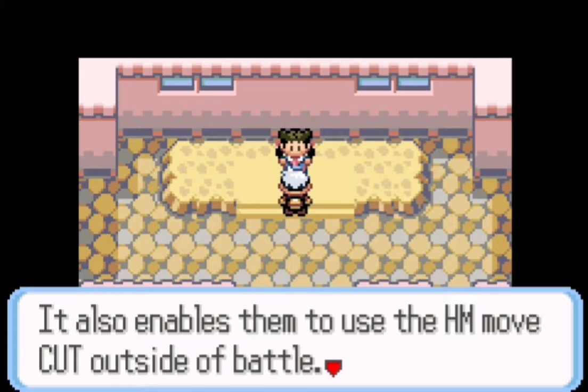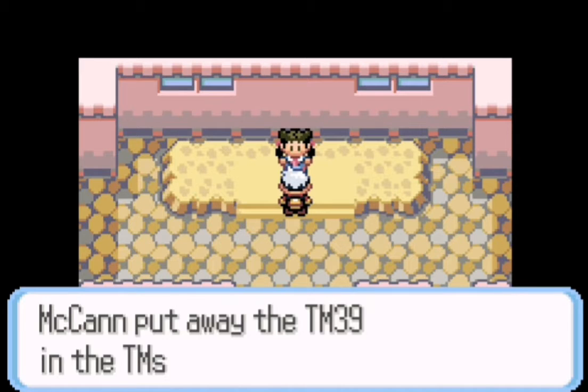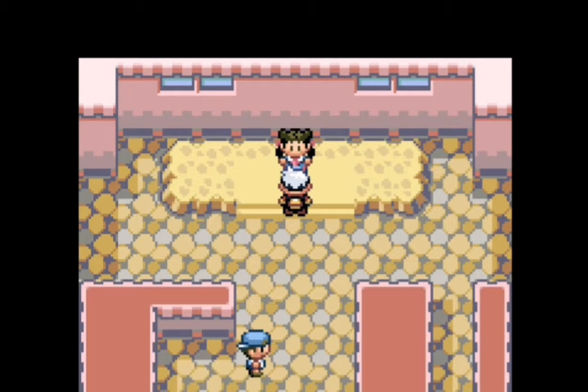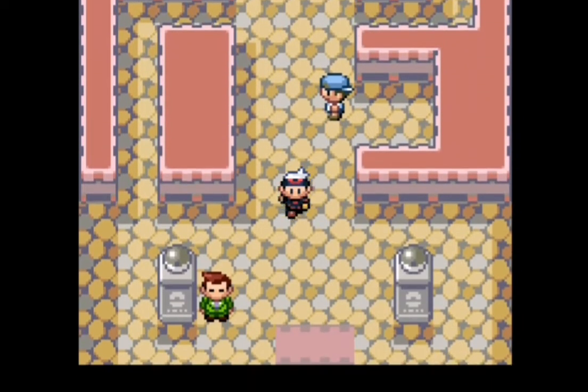If you picked Torchic, just evolve into Combusken, get your Fighting moves, and it should be pretty easy. We get Rock Tomb — a pretty good TM. Let's get out of here. Pretty easy gym fight, so that's awesome.